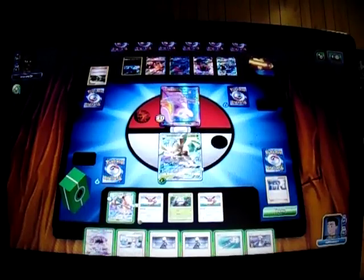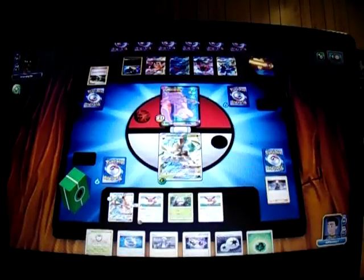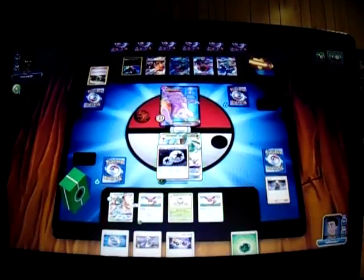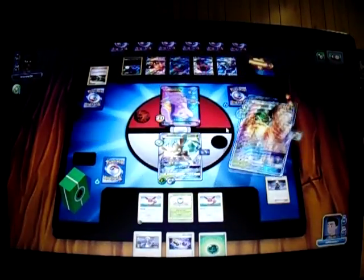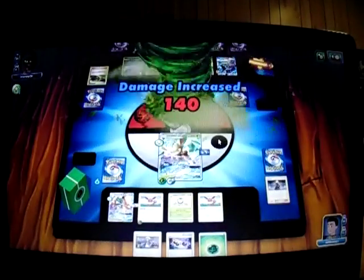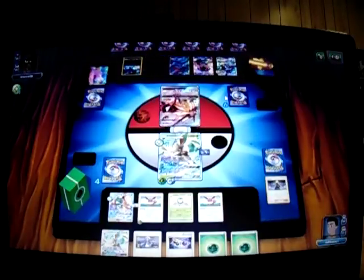It's my turn again. I draw Lele which I don't really need right now. I'm going to play Cynthia straight out. Hope I get the Double Colorless Energy this time — and I did get it, which is awesome! I'm going to attach the Double Colorless to Dartrix and charge the Double Colorless to Leafeon. I'm going to attach the Choice Band to it as well. I'm going to Feather Arrow to Solgaleo and go use Solar Beam for the knockout. Take two prizes. We got a Grass Energy and a Leafeon — that's great. I didn't know Leafeon was a prize card I was playing.